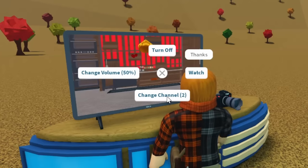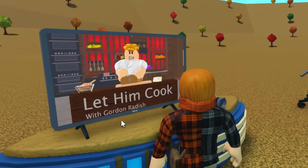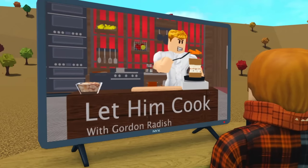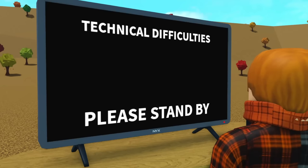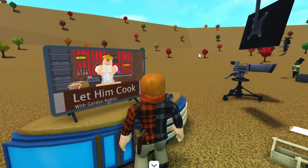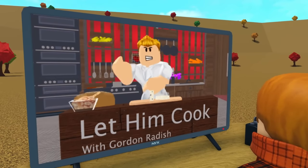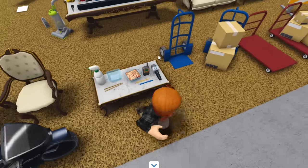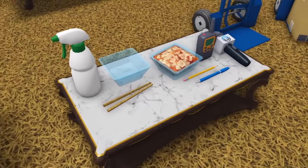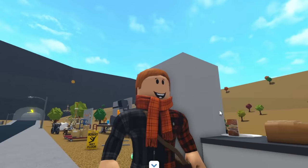If we switch to channel 2, we have a brand new cooking channel. It's no longer just called 'Cooking' — instead it's called 'Let Him Cook with Gordon Radish,' whose name has been changed from Gordon Bloxay to Gordon Radish. If we watch to the end of the show, Gordon Radish has some anger problems and destroys the whole set. Another fun thing is that all the ingredients he uses — like a bowl of kimchi, some cheese, and some bread — you can get yourself in build mode, including the kimchi grilled cheese sandwich he makes.